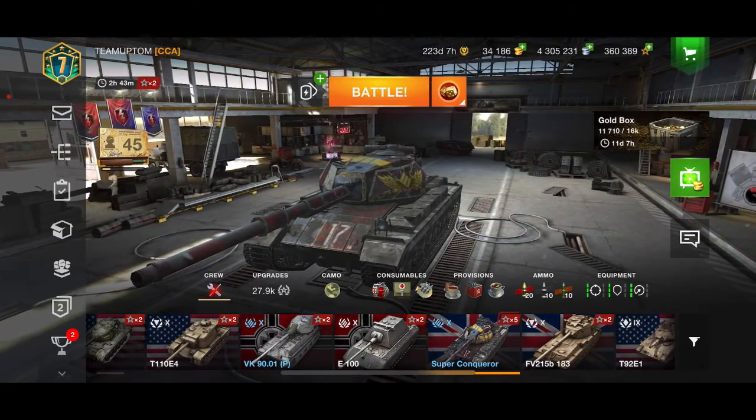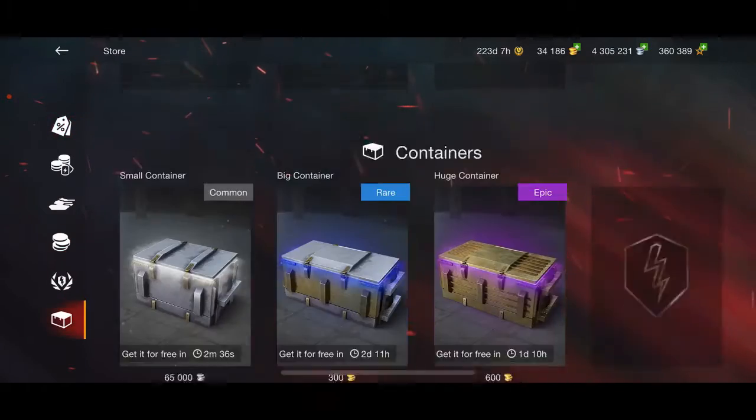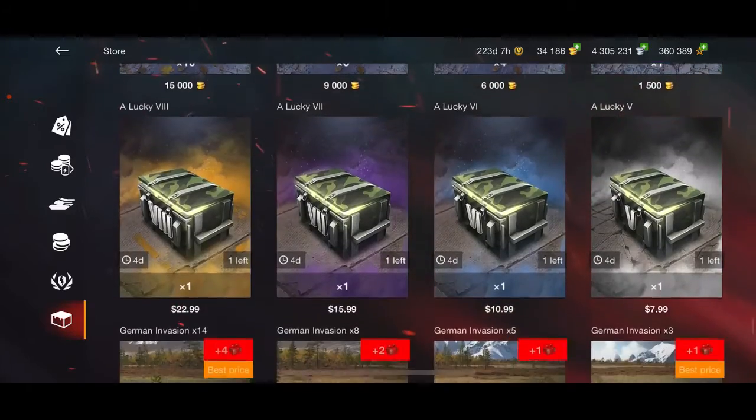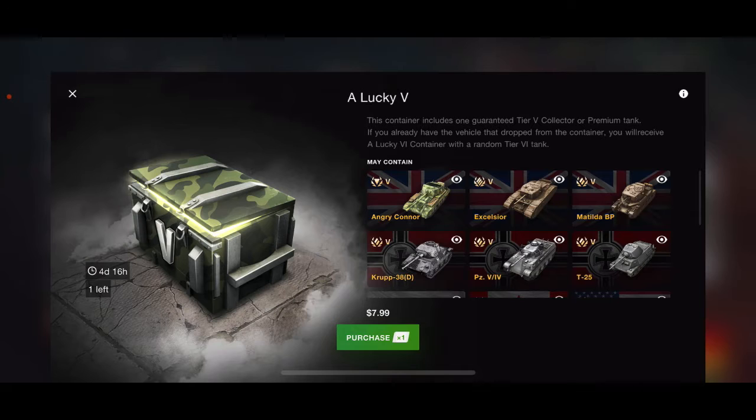Alright, let's do this. Let's go to crates. And right here we have the Lucky 5 container.